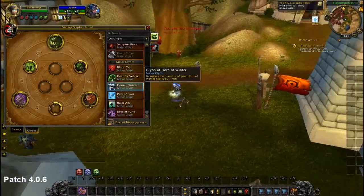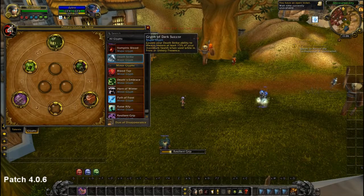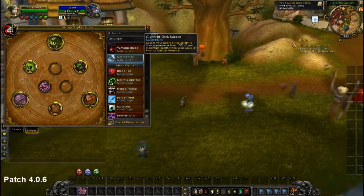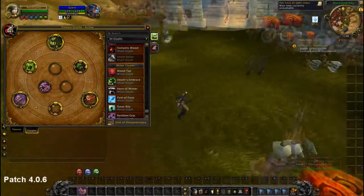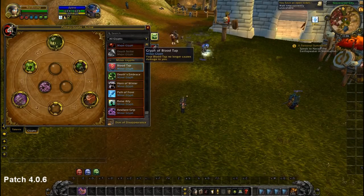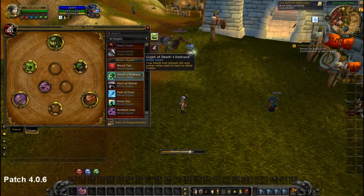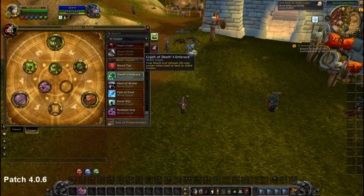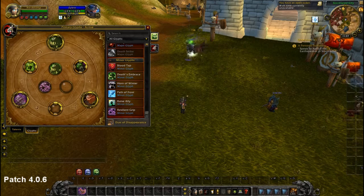The Minor Glyphs aren't that impactful. We take Resilient Grip as the first — sadly this glyph isn't on the PTR so I can't show you the testing on the target dummy, and the GM ticket I submitted got no response. The second Minor Glyph is Death's Embrace, which refunds 25 Runic Power if you heal your minion. It no longer refunds Runic Power when you heal yourself with Lichborne, so keep that in mind — it's no longer as great. That was a Lichborne nerf that was needed.